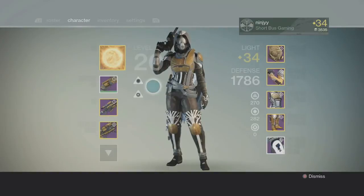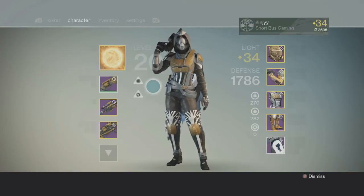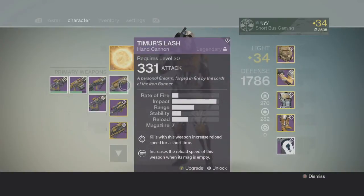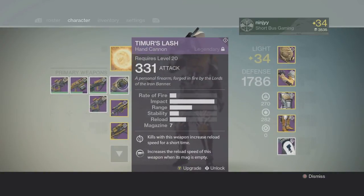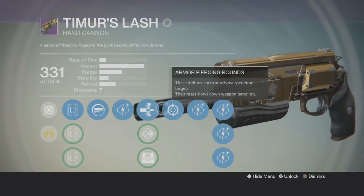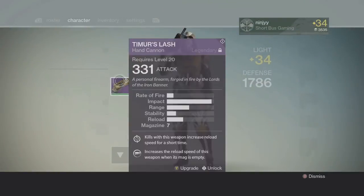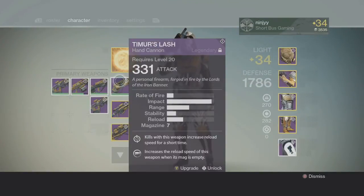Now, I do not have all the guns — I repeat, I do not have all the weapons. I'm missing one, I'm sure everyone watching can guess which one. Starting off with the primaries: Timur's Slash, the Hand Cannon, which surprisingly is not that bad. I've actually never re-rolled this — I just messed around with it once in a game, so I don't have the greatest perks. It's really not bad though, it's got stupid impact, so you can pretty much kill people in 2-3 bullets if you hit headshots.